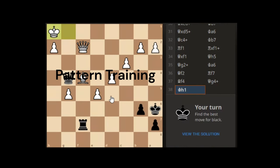Pattern training: find the best move for black. Sometimes it can be very simple, sometimes it can be complex. So we utilize the answer process to work our way through the system and see what is required. Potentially what is required in the game — find the best move for black. The king is in the corner.